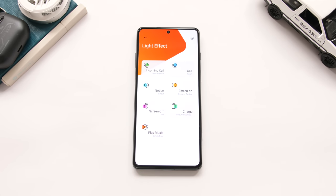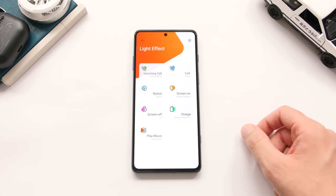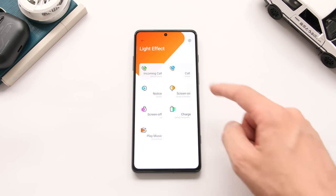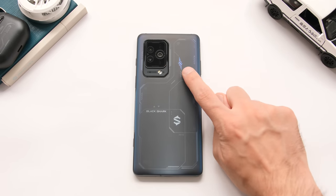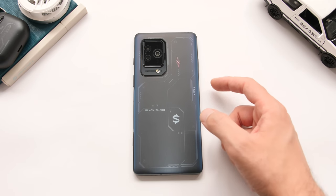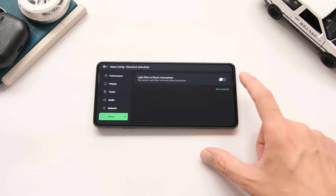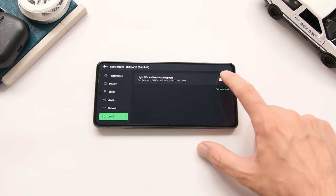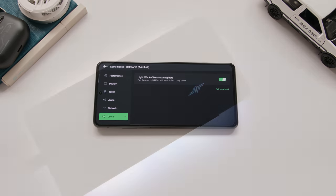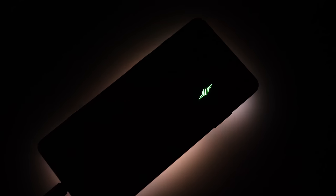It wouldn't be a gaming device if we did not have some form of RGB, and the 5 Pro has a decent amount of customization that you can apply to the one on the back. I currently have my unit set to cycle through a variety of colors while the screen is active, but I also have customized the effect when the screen is off. The thing that I like the most about this light is the fact that you can have it react to the audio in the game that you are playing. This is a flex to the people around you since you can't even look at this light when you are using the phone, but I still think it is awesome, and I think they exercise some restraint by only putting one light on this phone.